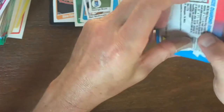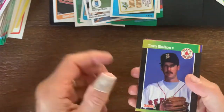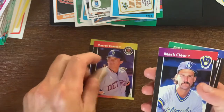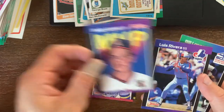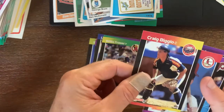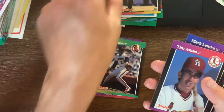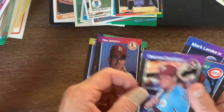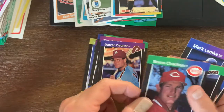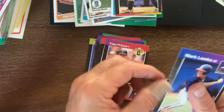And then I believe this is the 89 Donruss - yeah it is. We also have some oddball sets in this one too that he gave me, so not bad for just some fun. Craig Biggio - nice! Let me go a little further - first year card for him in the Donruss. I'm sure there's an 88 update with his rookie card, but it's his first of the regular series anyway.